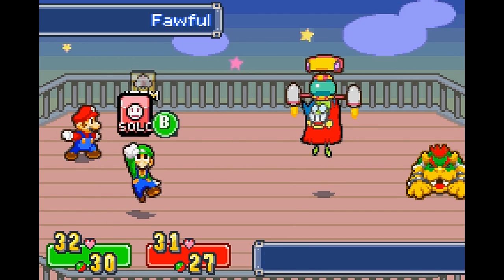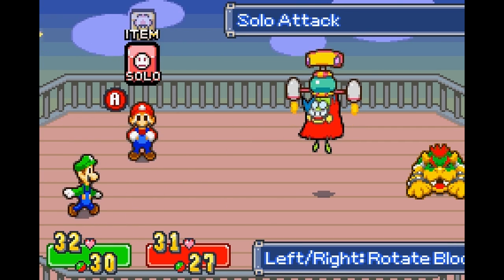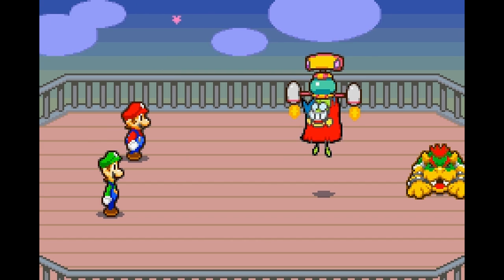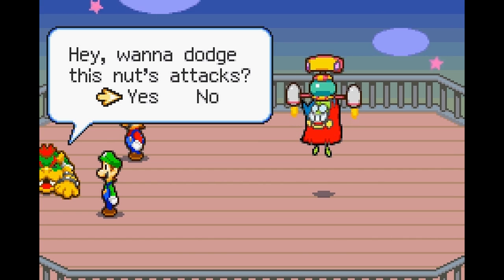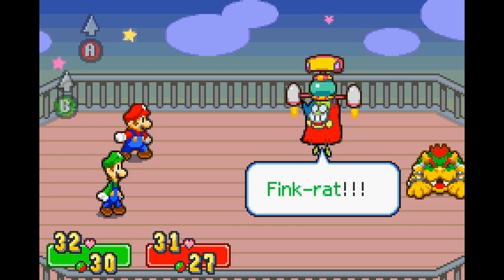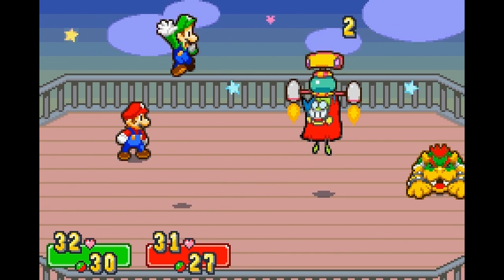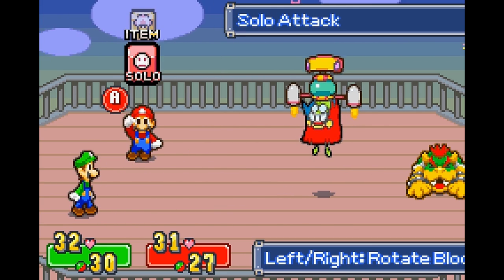Let's start a battle - smooth sailing so far, just some jumps. Fawful teaches us enemies have tails - Bowser crawls over and says 'hey, do you want to see what this guy's tail is?' and I'm like no. Thankfully Bowser just says I'll have it your way. The star in the background is red, which means he's going to attack Mario.